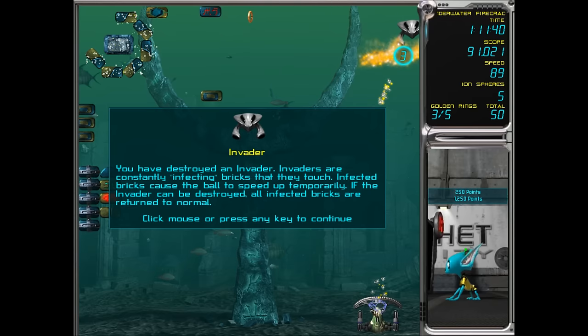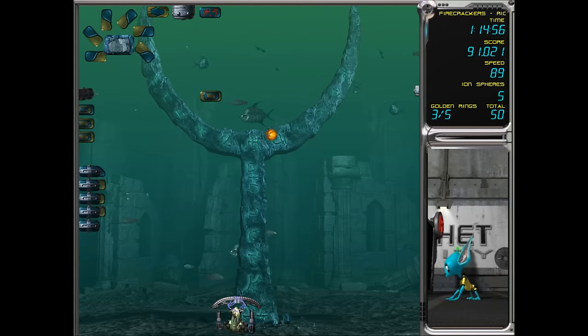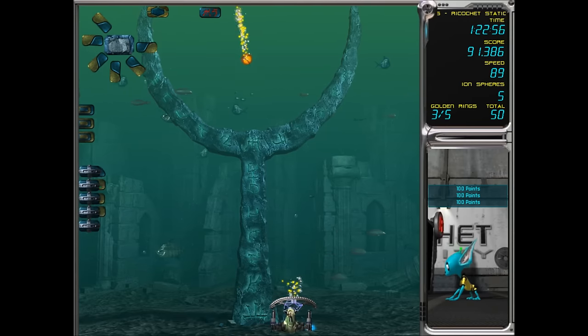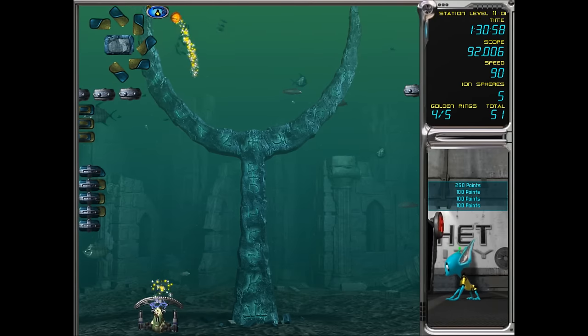'Invader — you have destroyed an invader! Invaders are constantly affecting bricks that they touch; affected bricks cause the ball to speed up temporarily. If the invader is destroyed, all affected bricks are returned to normal.' So all those blocks will be returned to normal. I want that coin — can we get it? Nice! I think the positive of having a faster ball is you can get coins better.